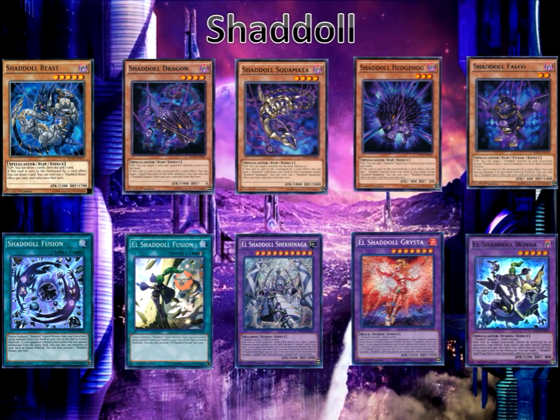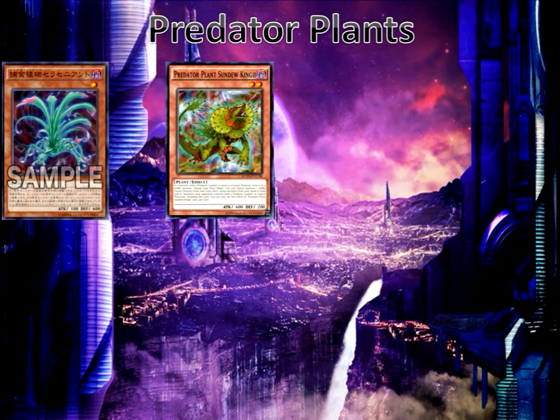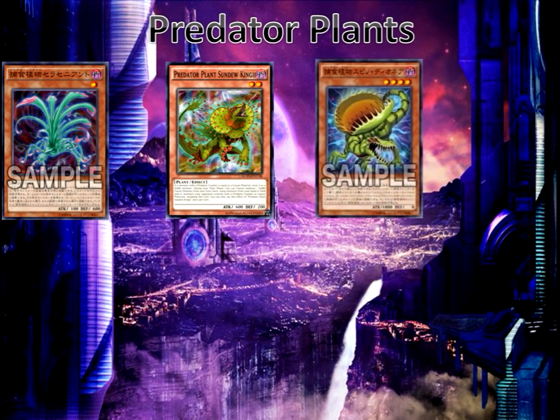For the new Predator Plant monsters, we have Predator Plant Sarkinant, level 1. If this card is in your hand while your opponent declares a direct attack, you can special summon it from your hand. After damage calculation, you can destroy the opposing monster. Also, if this card is destroyed by battle or sent to the graveyard by a card effect, you get to add 1 Predator Plant card from your deck to your hand except itself, once per turn. Next, Predator Plant Sundew: if a monster on the field has a Predator Counter used as fusion material, treat it as a dark monster. During your main phase, you can fusion summon using this card and monsters from your hand or field, or monsters your opponent controls with Predator Counters, as fusion material for a dark fusion monster, once per turn. Predator Plant Spino, level 4, 1800 attack points: if this card is normal or special summoned, you get to place 1 Predator Counter on 1 face-up monster your opponent controls. Monsters with Predator Counters with level 2 or higher get their levels reduced to 1. It doesn't really work on Xyz monsters because they have ranks, not levels.